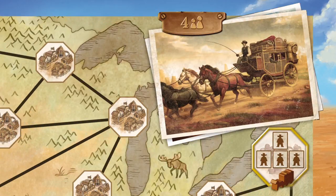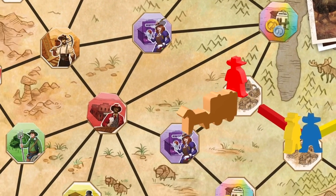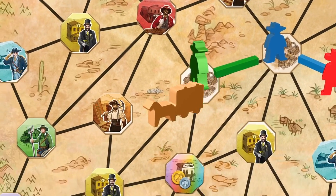The object of the game is to move your Pioneers out of Boston in the East across the American continent, heading west by Stagecoach, advantageously laying roads and placing your Pioneers in burgeoning cities looking for specific skills.